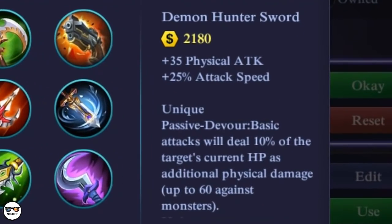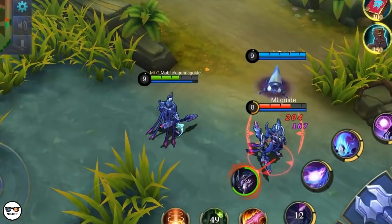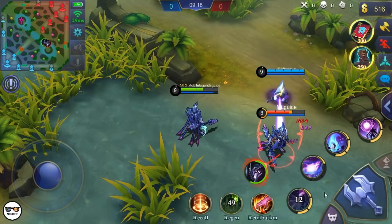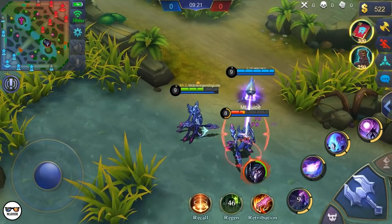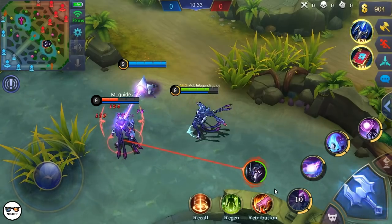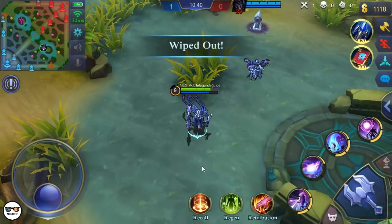Next up is the Demon Hunter Sword. What we want here is the unique passive, Devo, which says basic attacks will deal 10% of the target's current HP as additional physical damage. And as you can see, it works. Look at that damage — and it works on you and on your spawn as well. So the 10% of the target's current HP damage from this item can now be considered 20% when both you and your spawn are targeting the same target. You can see that the effects have doubled.